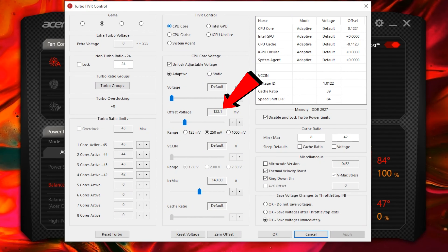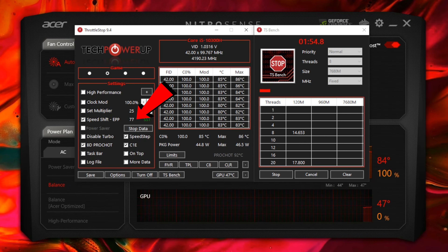In ThrottleStop, the CPU core was negative 122.1 and the cache was negative 112.3. Here's the main screen with speed shift at 77.